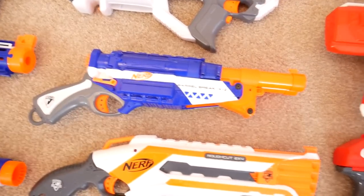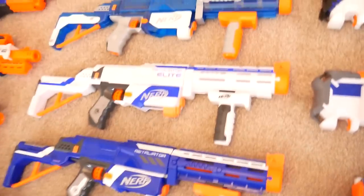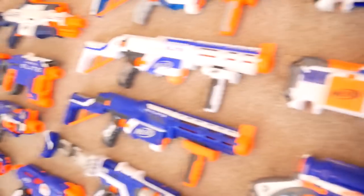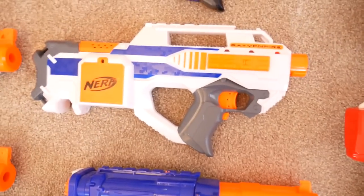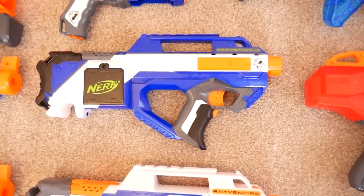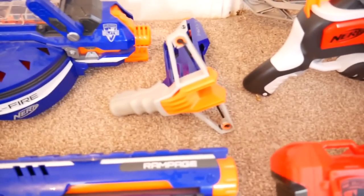Moving up we've got a Rough Cut, a Barrel Break, a Spectre, and three Retaliators — original blue, XD, and Sonic Ice. To the right of the Retaliators we've got two Ravens — the Raven Fire and the Elite version.